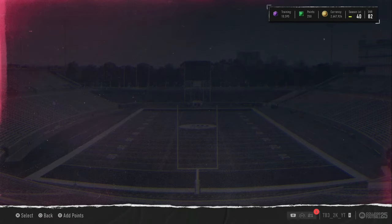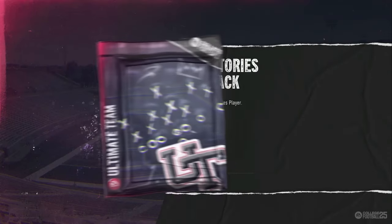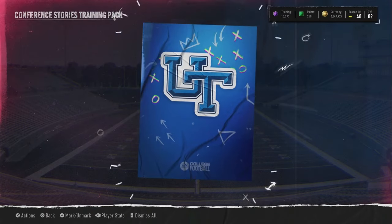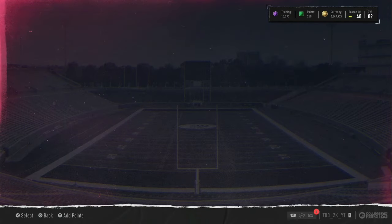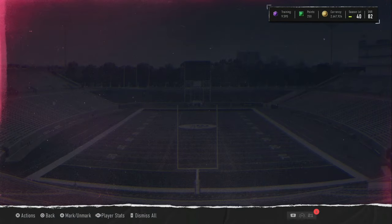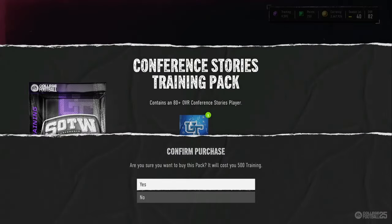We have another green — Kobe Baines. 10k training left now. We have 20 packs left. Maybe we can clutch up — hopefully we can clutch up.